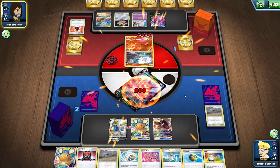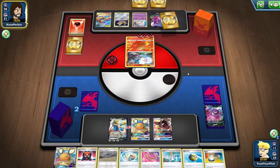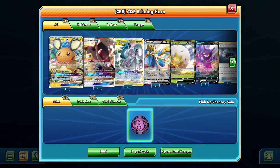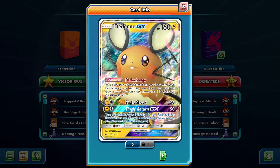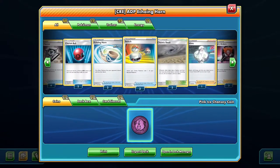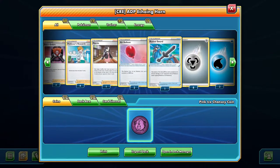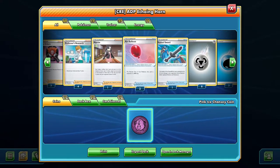I'll test out Trevenant and Dusknoir with Cresselia after this heartbreaking loss with ADP. The deck is amazing. Echoing Horn - maybe just play one copy, don't play two. Just play one Mawile, don't play two - I went a little overboard on the two Mawile. Maybe get rid of Melanie and just go for consistency. You might want a Reset Stamp, maybe two Rusted Sword for the tag team matchups.